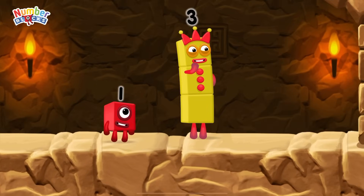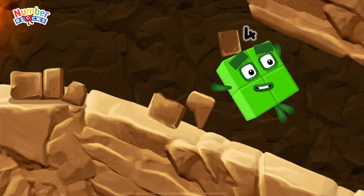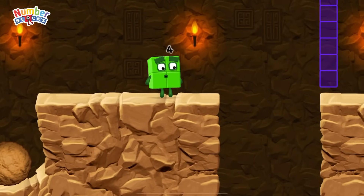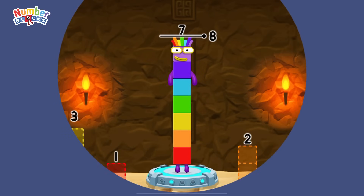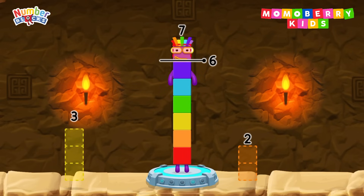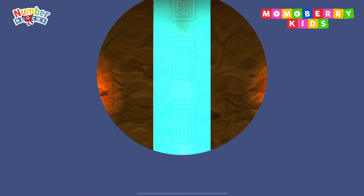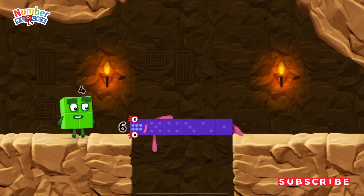I think three might need one's help to get past that wall! Yeah! We'll go two for two! Take number blocks away from seven to leave six! One! You cracked it! Seven minus one equals six! Six! Well done!